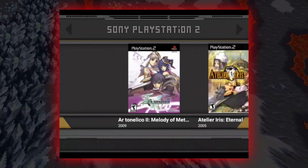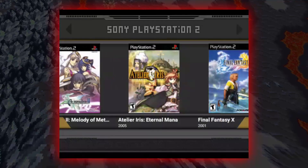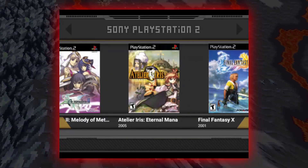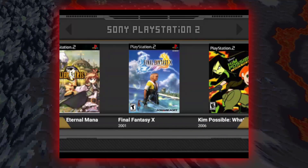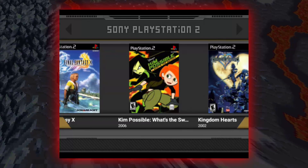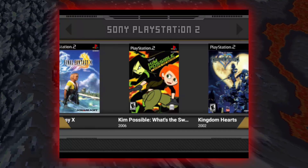For the PS2, EtherSX2 is a new emulator. Here are some of the games you can play: Atelier Marie 2 and Atelier Iris: Eternal Mana ran at 60fps — Atelier Iris even a little better — but both will dip when magic effects happen, which will be common on that emulator. Final Fantasy X is somewhat playable. Kim Possible — that one is fun. Basically cutscenes won't run at all, like 1 or 2 FPS, but as soon as you get in the game most levels seem to run just fine, though some will dip.